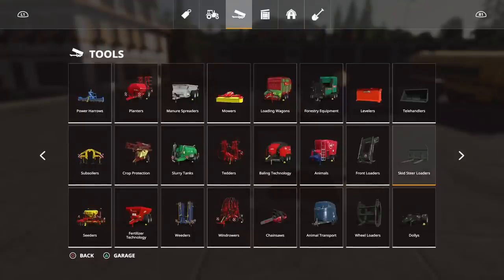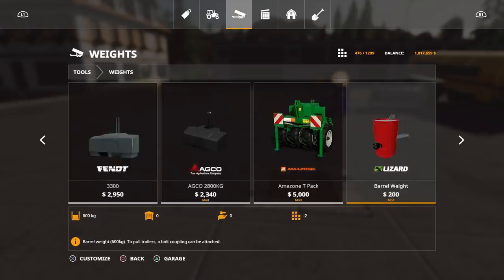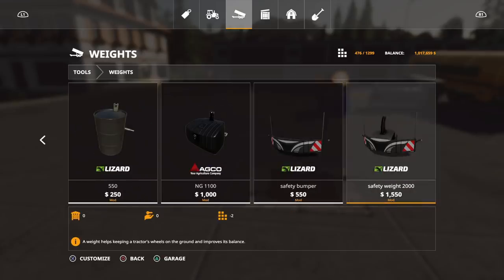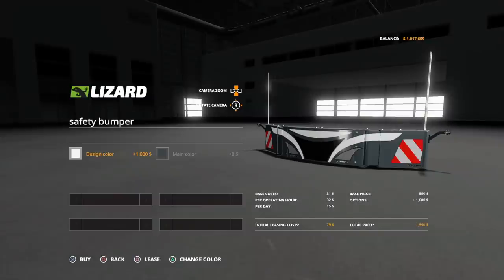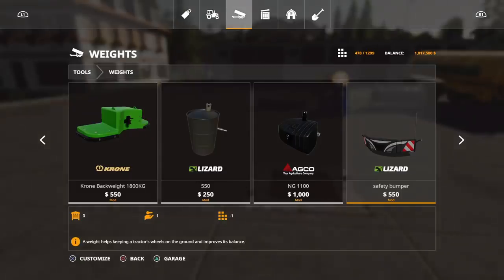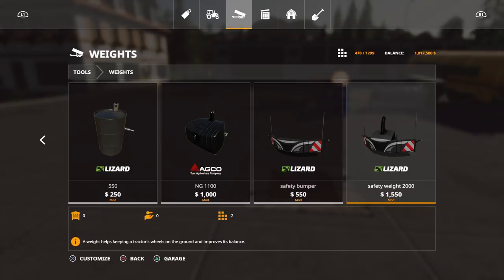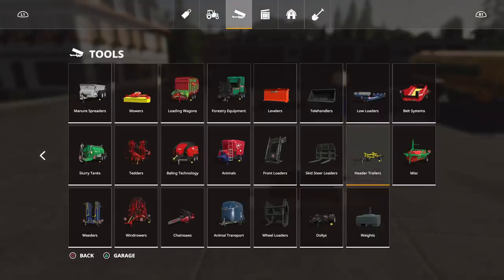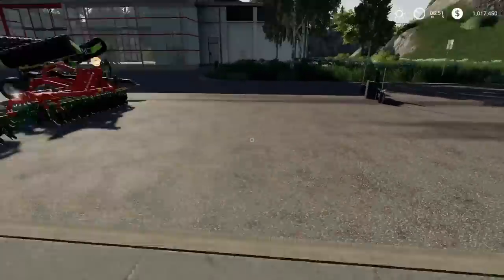Next is the safety bumper under the weight section. The safety bumper is 550, two slots — you can change the design color and main color. Then we have the 2,000 kg one at 1,550, also two slots with the same color options. We're running out of room with all this stuff already and we're still not done.